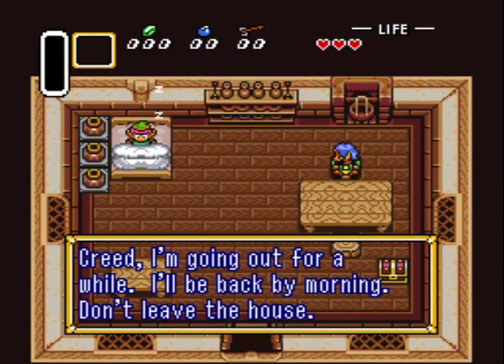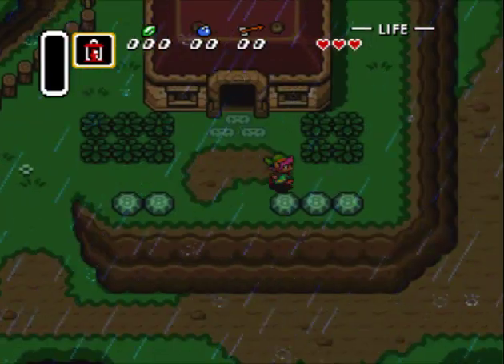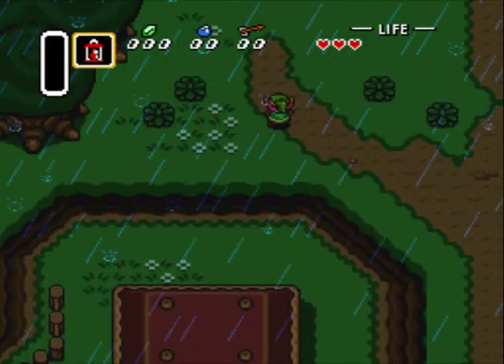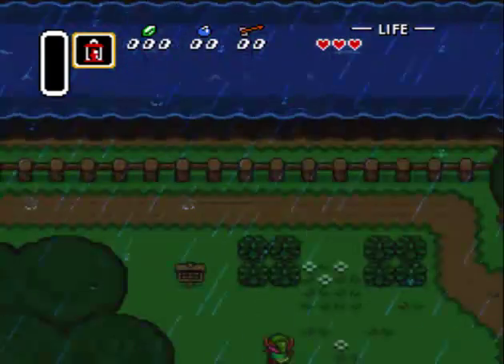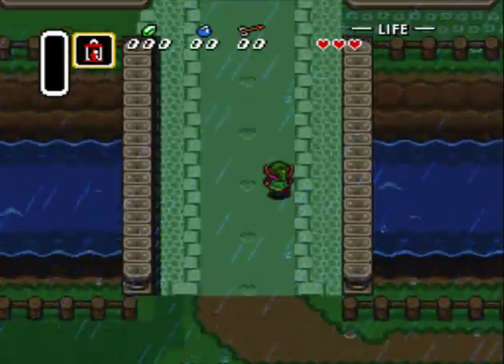That took me a couple minutes to remember. And we don't even get our shield to start — blue-haired dad actually takes it and just goes on ahead to seal the spotlight. So we're just going to grab this lamp and head out. Raining and all that stuff. We're just going to head to the castle.